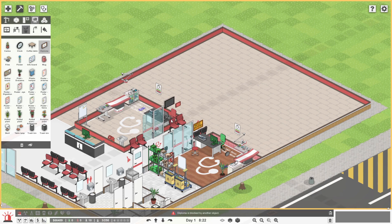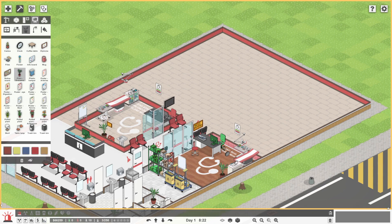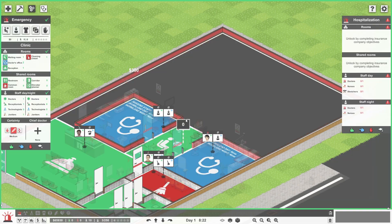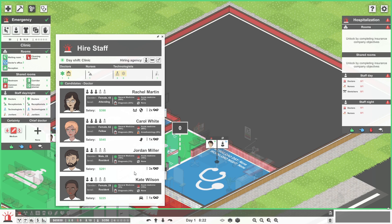Can we put the diploma behind the doctor? We cannot. A diploma — we'll get a plant here next to it, a clock over there. We do need the flooring so we'll get the nice hardwood flooring. I think that is sufficient. So if we go out here now we can actually go ahead and hire ourselves yet another doctor. Anybody with advanced diagnostics? Not at all at this stage. Kate is a resident — she's got diagnostics and acute medicine, general medicine not too good, but she's pretty cheap. Let's just grab Kate for now.